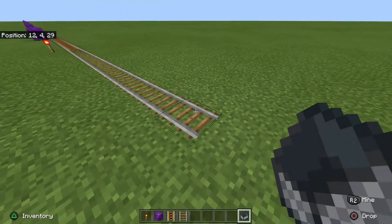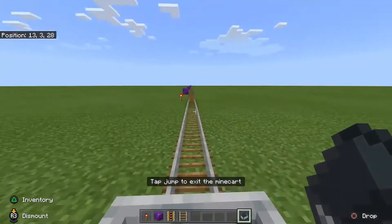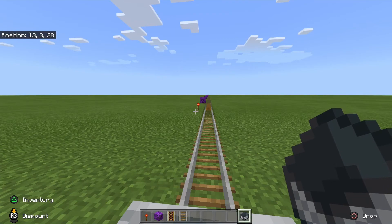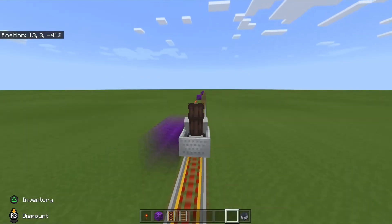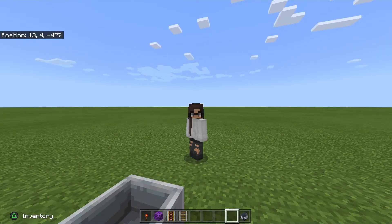Once your rail is complete, place the minecart, get in the minecart and hold forward for dear life. And that should pop the trophy for you.